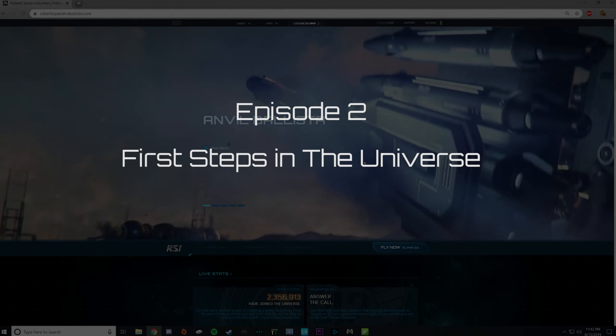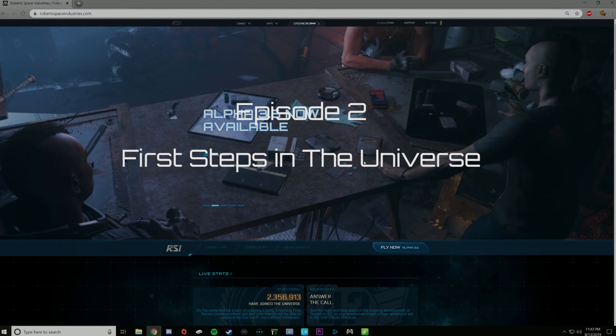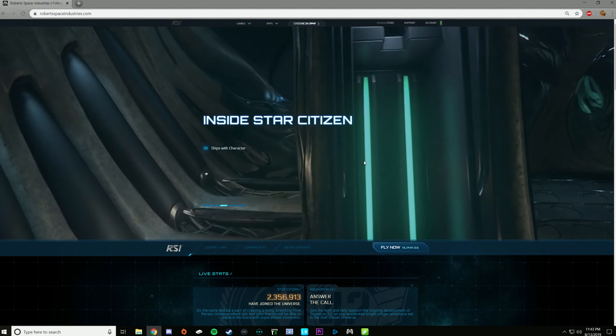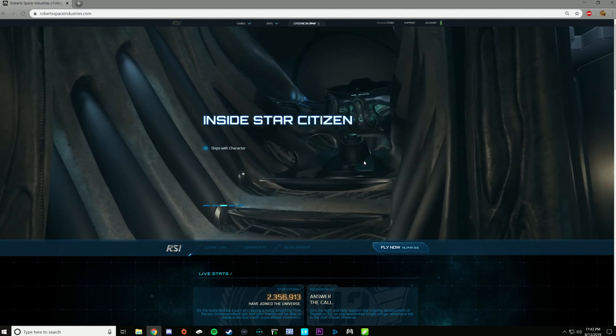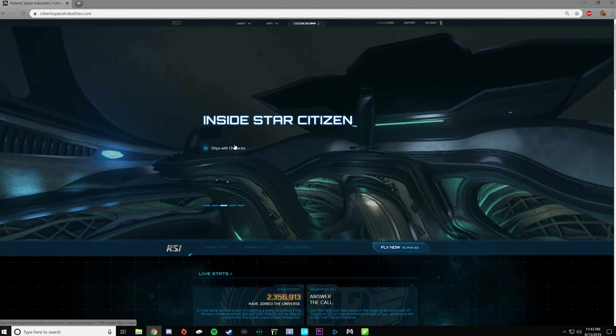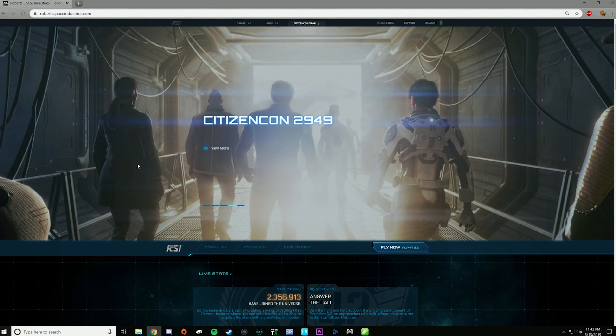Hello and welcome back. This is the second episode of a multiple-part series where I'm hoping to help educate and introduce new players and existing players into the universe of Star Citizen — something of what you would call a tutorial series. In the last episode, we looked at the website, links to general information about the game, and then if you were interested in purchasing a package to download and get a ship to play the game, where you would go to do that.